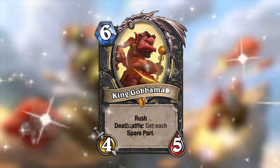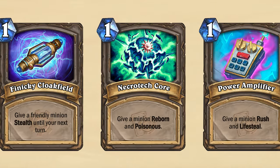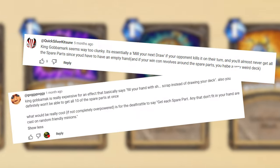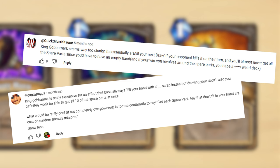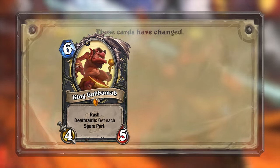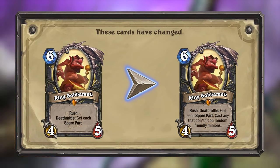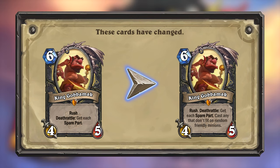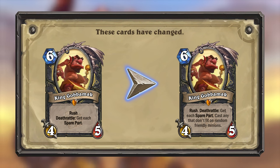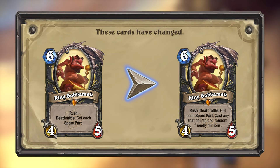Let's go back to my Mini Set for Goblins vs Gnomes. For this episode I made the card King Gobamak, who would give you all spare parts upon death. But my Mini Set brought the list of spare parts up to 10, and a couple commenters mentioned that this effect would always fill your hand up and burn your next draw if killed during your opponent's turn, and he was generally considered too weak. One of you suggested this change for Gobamak: he is still a 6 mana 4/5 with Rush, but he will now cast any spare parts that don't fit in your hand onto random friendly minions. This might still burn a card, but at least you're now guaranteed value from all 10 spare parts.